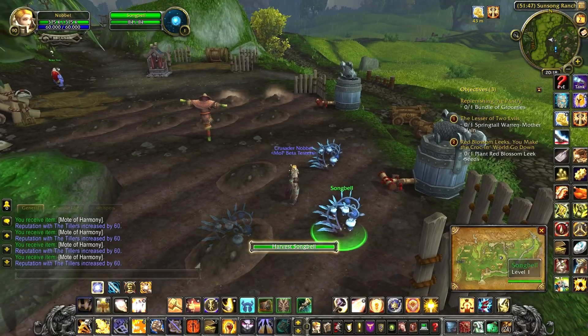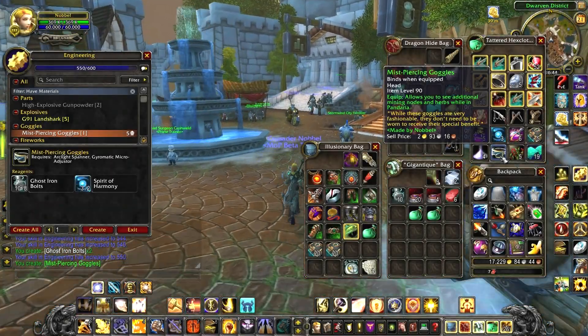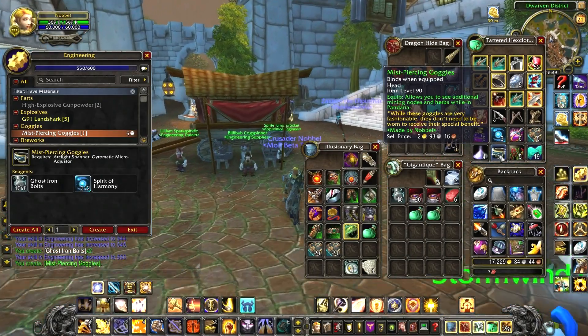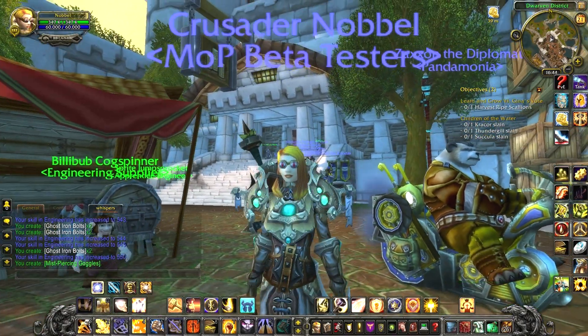So what new little gizmos do we get? Let's take a look. Mistpiercing Goggles allow you to see additional mining nodes and herbs while in Pandaria. They can be sold and used by anyone and you don't have to wear them to receive the benefit, although you might want to because they look awesome.